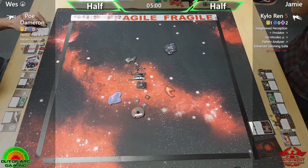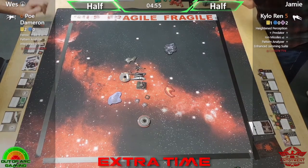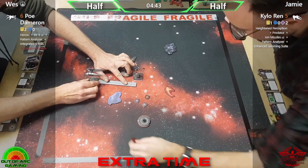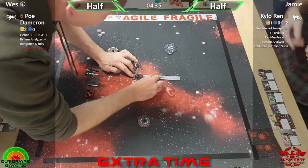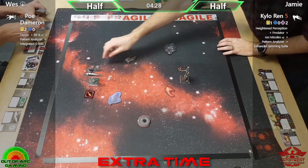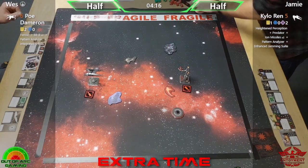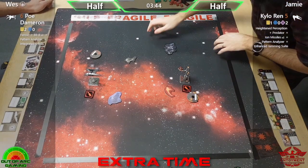Absolutely nail-biting — that nearly bit Jamie hard. We are now into extra time. The guys are trying to get an additional five minutes to finish this game as both were at half points at the end of normal play. There's a K-turn from Kylo — with the Pattern Analyzer trigger — but he's flipped over the console fire card, so that's gone. They're out of range as well; basically flipped around from where they were a couple of rounds ago, and now they're going to go right back at it.